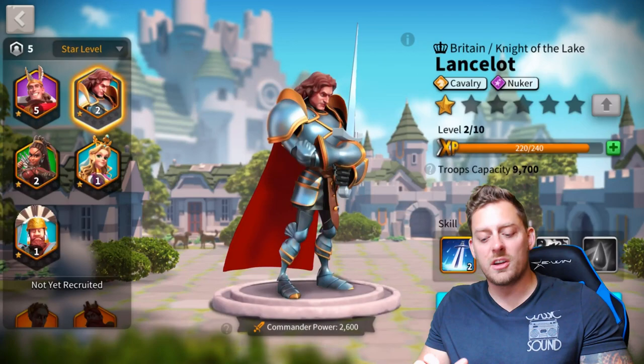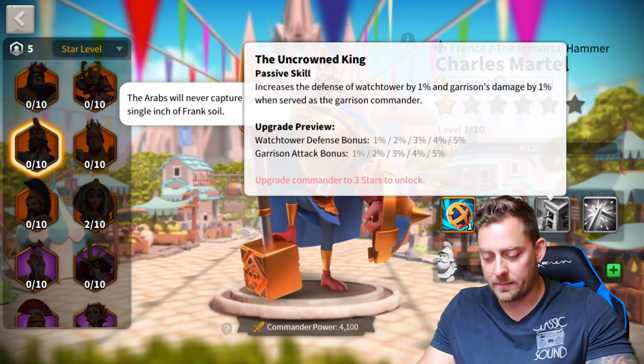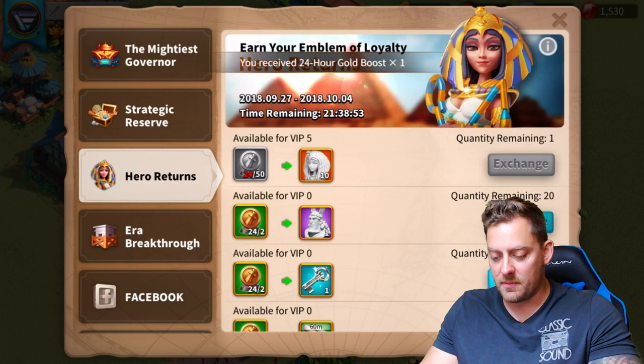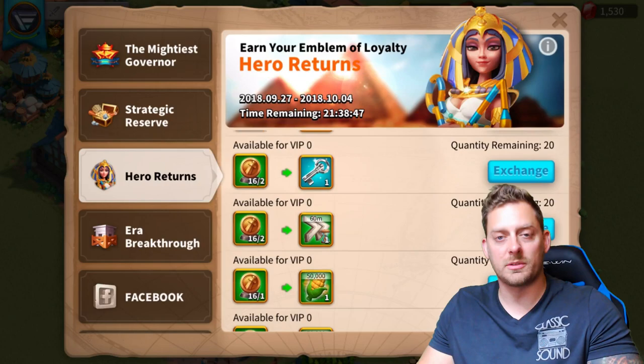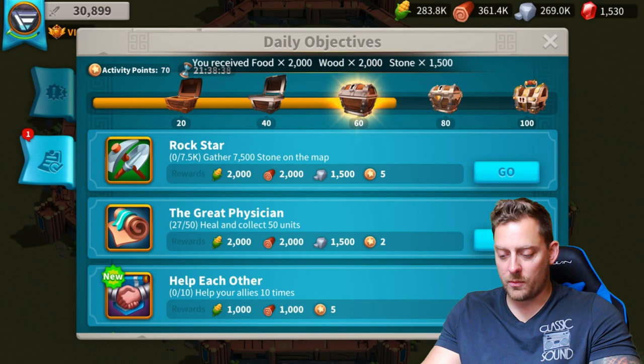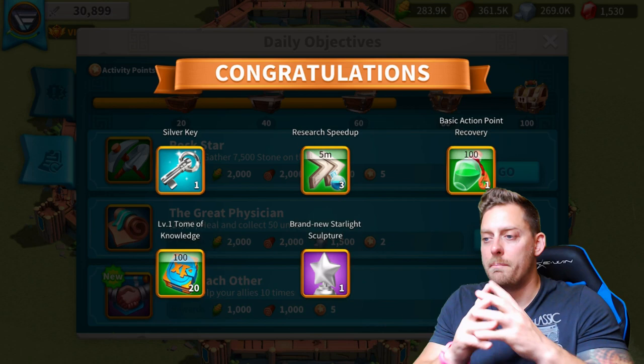Maybe I'll do a video on all the heroes and all their skills — I could actually look at them all and look at all their skills. That's going to be a video coming soon, guys. So right now, we're about at it. Why don't we check out these rewards over here? We're going to claim some of that — claim the hero returns. We'll claim these rewards because this is basically a reward-claiming game. We have a chest we can open right here. What's inside? We got a silver key — we'll save that one for the next episode. Basic action point recovery — that's something new I haven't really seen yet in the game.